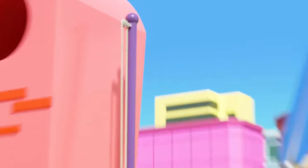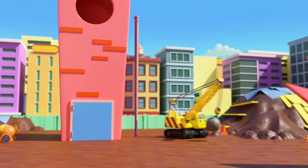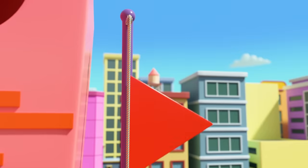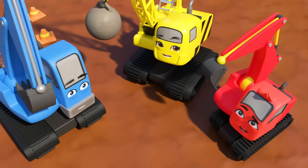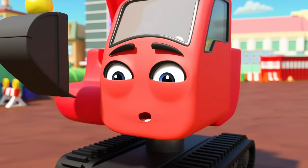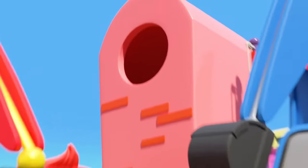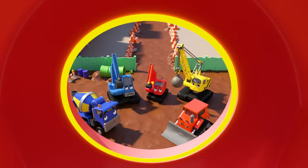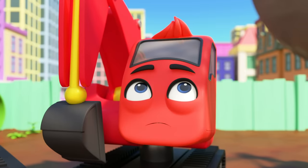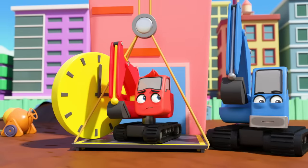Now the red triangle - where does that belong? At the top of the flagpole. Go on, Diggly, raise the flag. Well done, Diggly. Now just the yellow circle to go. It's a clock, which means it belongs at the very top of the clock tower. Somebody will have to go all the way up there. Be brave, Diggly - it's high up, but you can do it.